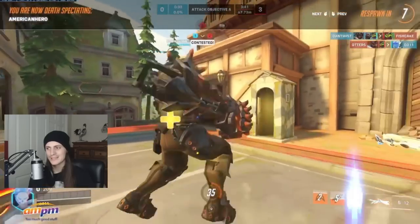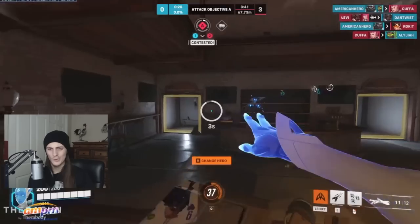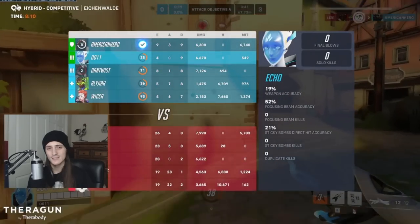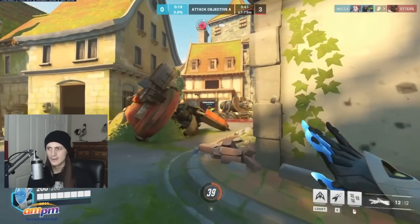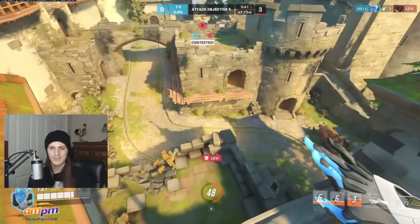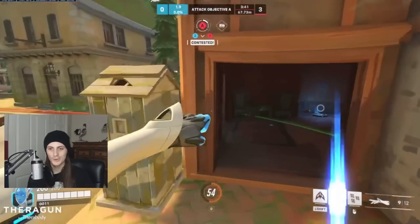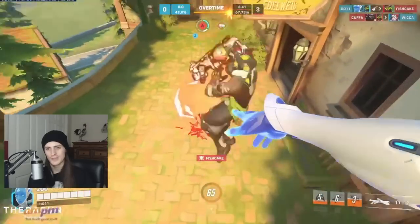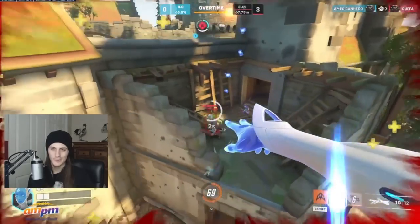Without a second tank, you don't face the same pressure — before, a D.Va or Sigma could block your sticky grenades and prevent assassinations, but they don't have that anymore. So you're a lot more effective as a dive assassin. However, because you don't have a second tank on your team either, you're more vulnerable to enemy hitscan. Before, a D.Va could go protect you from something like an Ashe on high ground, but now your tank has too many other responsibilities.